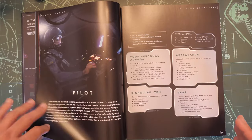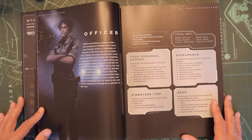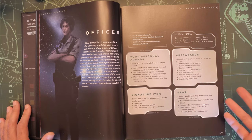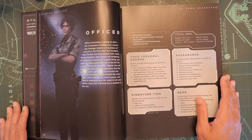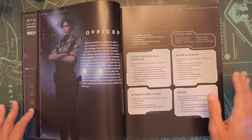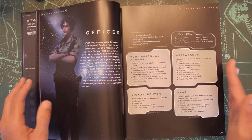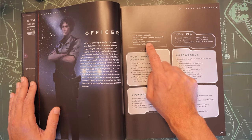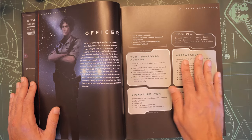Going back to the officer — our key attribute is empathy, which is kind of like the charisma skill in the game. Our key skills are ranged combat, command, and manipulation. We're taking on the leadership role here. We get to choose one of three talents to start off with: field commander, influence, and pull rank, which we can read about in chapter four.